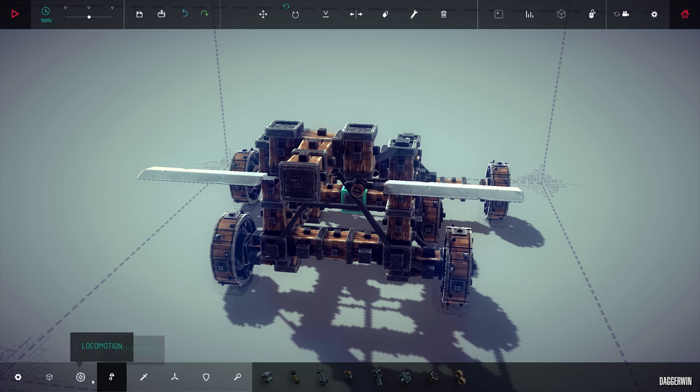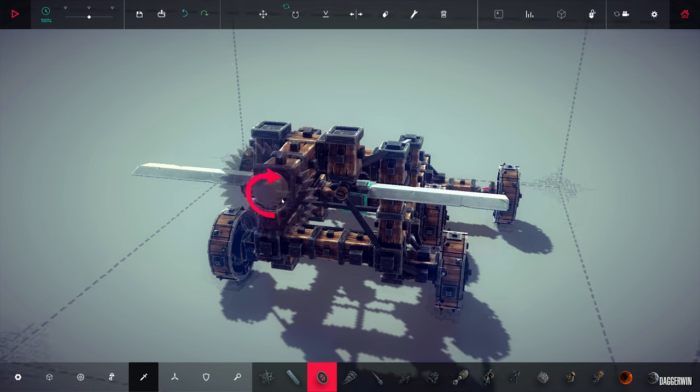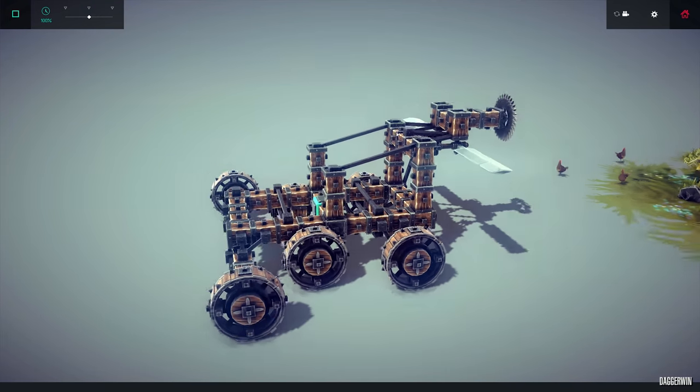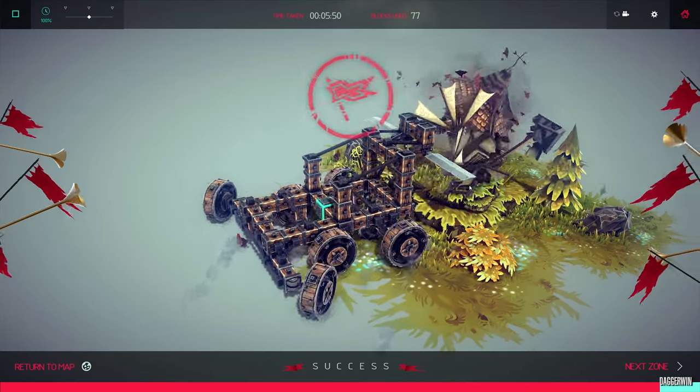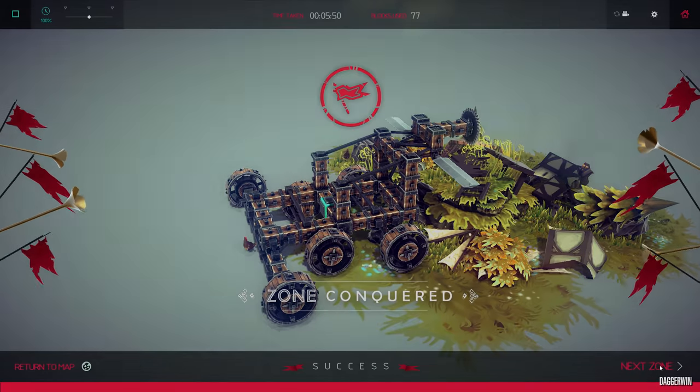I just feel the need to put a better weapon up here - something like that, that's just incredible. We'll put the circular saw there. Look at this - it looks crazy. How does it work? Oh yes, look at that! Right, next zone - we're getting somewhere.